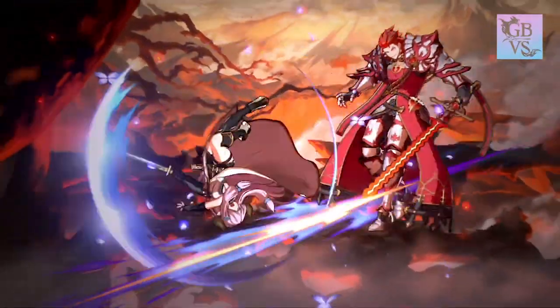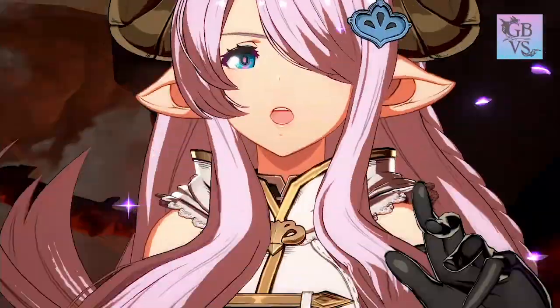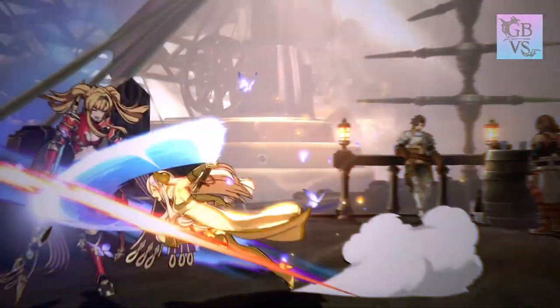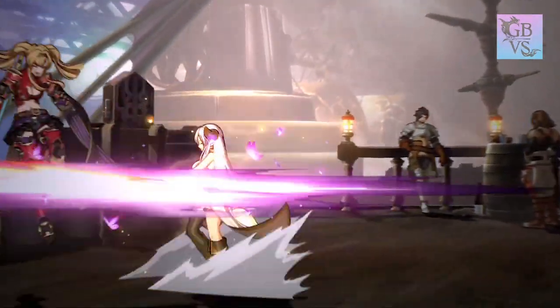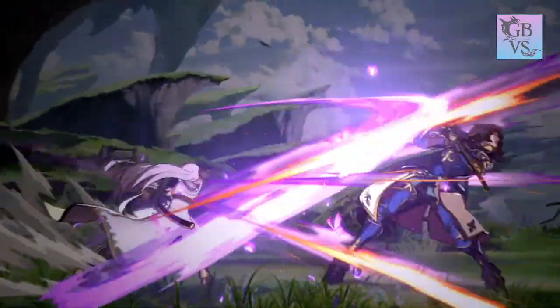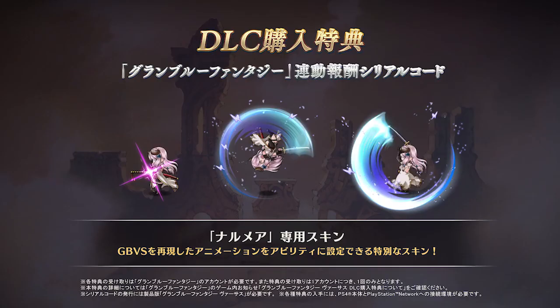It's at this point where Narmaya grows affectionate towards Gran or Djeeta and is considered a very important person in Narmaya's life. Gameplay wise, she's a mid-range to close quarters rushdown character. She uses her different stances for different purposes: Genji stance, which you utilize mostly for mid-range poking and neutral, and Kagura stance, which is a more close quarters pressure and combo heavy stance. Switching between the two stances creates a unique play style.